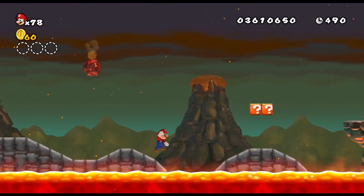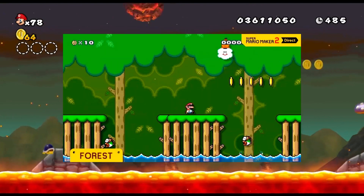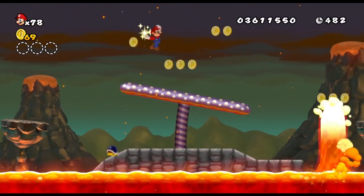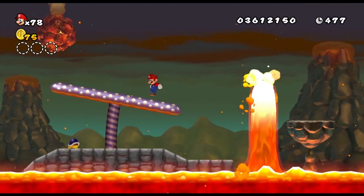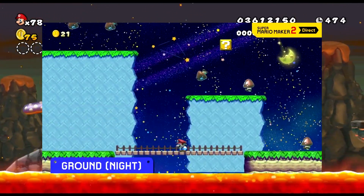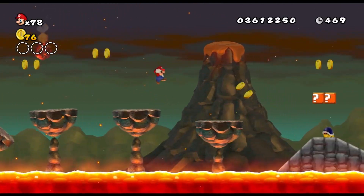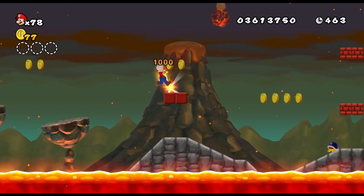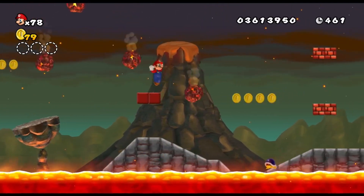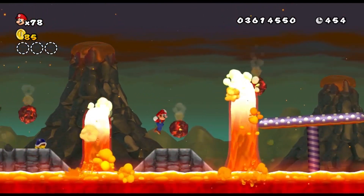When Nintendo made the Mario Maker 2 Direct they showed us 4 new themes. These themes were Sky, Snow, Desert and Forest. I was a bit disappointed not to see the beach, volcano or mountain theme being shown. Instead we got the night theme, which still is a nice feature, but I think more themes would be nice. The beach theme can be like the jungle theme because of the rising water, and the volcano theme can have falling meteors and rising lava. I'm mentioning these themes because they're probably the most likely ones to be added.